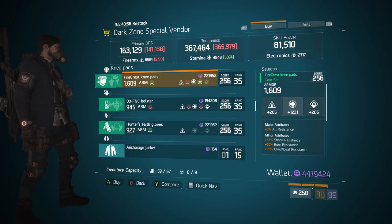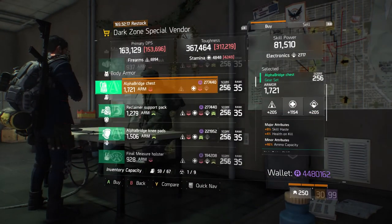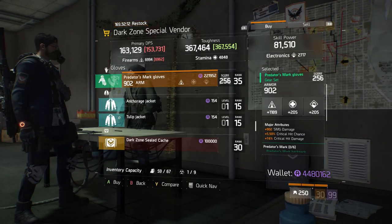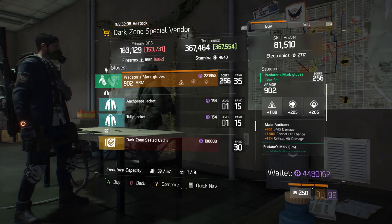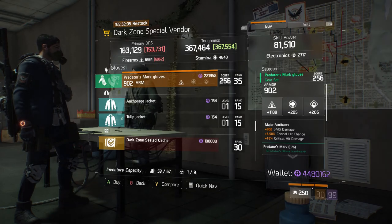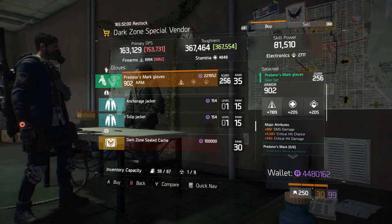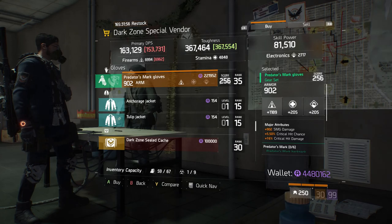Again, like the other piece, if you're okay with the stamina you can roll the major attribute to whatever you like — it's worth picking up if you need it. Coming over to the DZ09 safe room, we have Predator Mark gloves. The armor is 902, rolled firearms for 1189. Its major attributes are 902 SMG damage, 5.50% critical hit chance, and 16% critical hit damage.